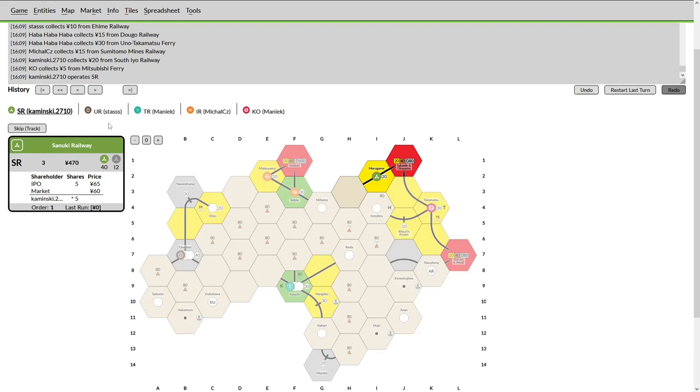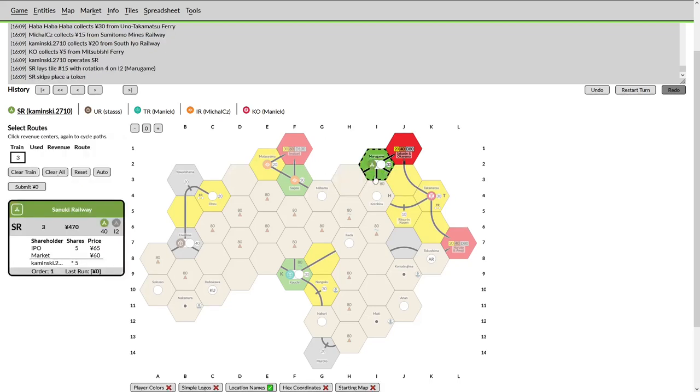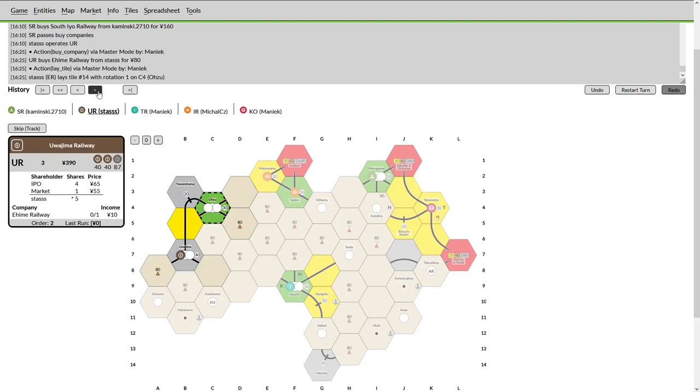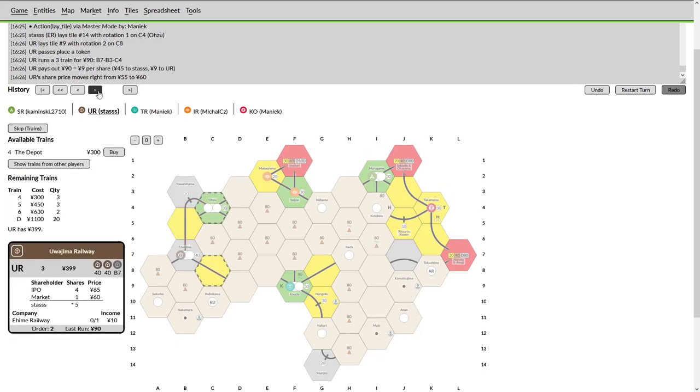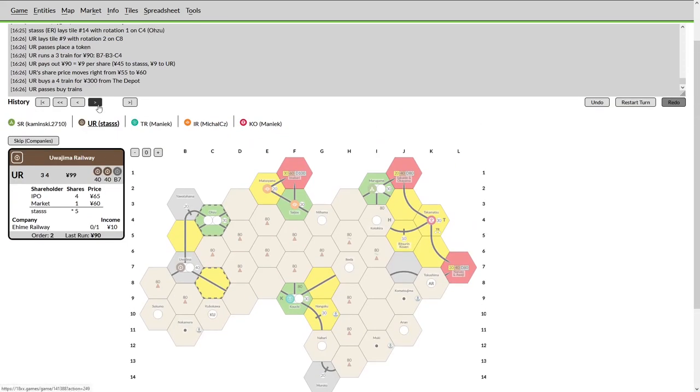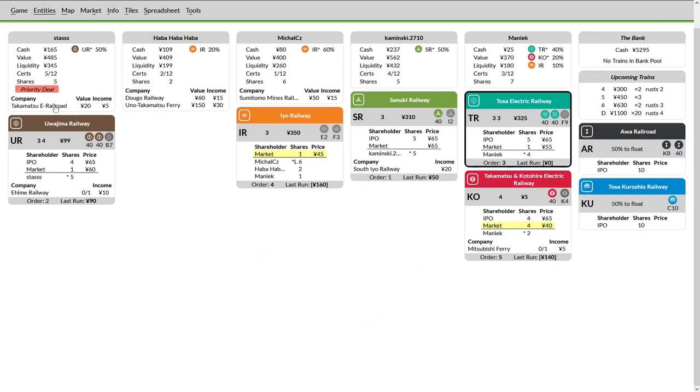I prefer to lay it away from the SR — not necessarily to be unfriendly, but mostly because I want them to be forced to pay the second upgrade into green. KO has three runs and withholds in order to buy the first four. The IR and KO are the most incentivized companies and are functionally colluding to bring out the four. SR is forced to take the upgrade with the extra token hole in order to get into Kotahira or Takamatsu, running his two-history train for just two stops. He buys his private. The UR now — unless he buys his private — will be unable to upgrade Ozu.